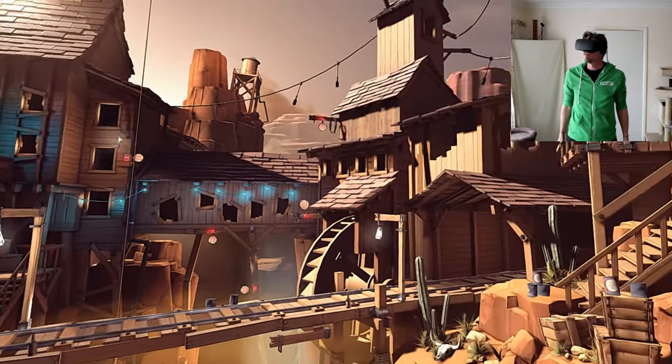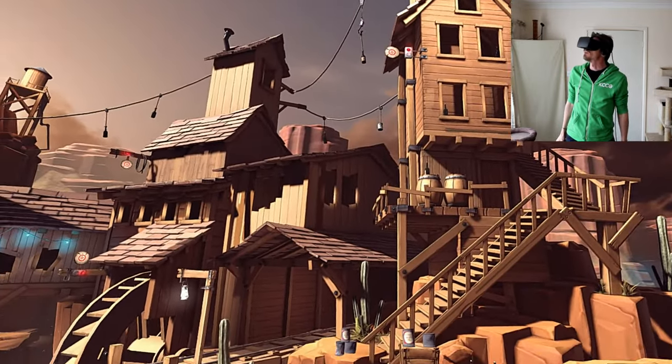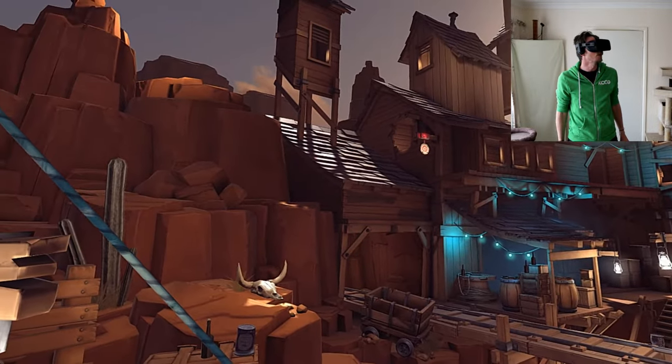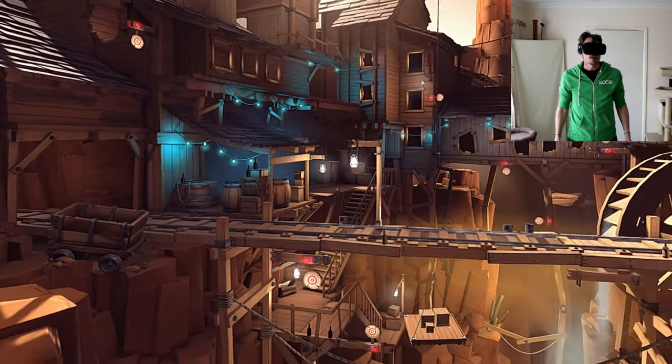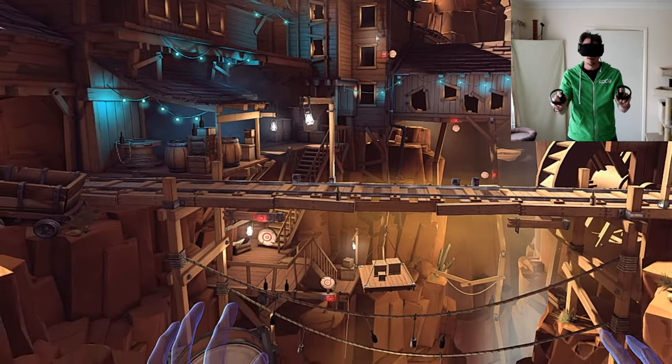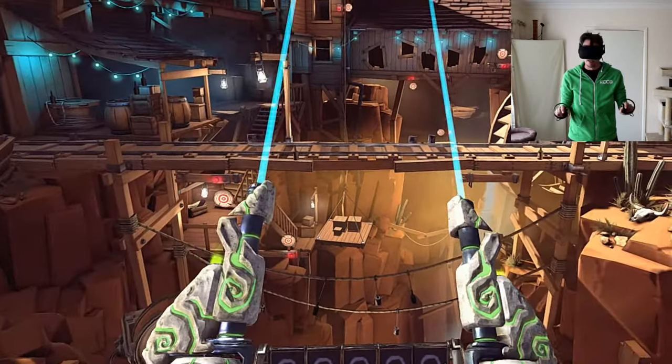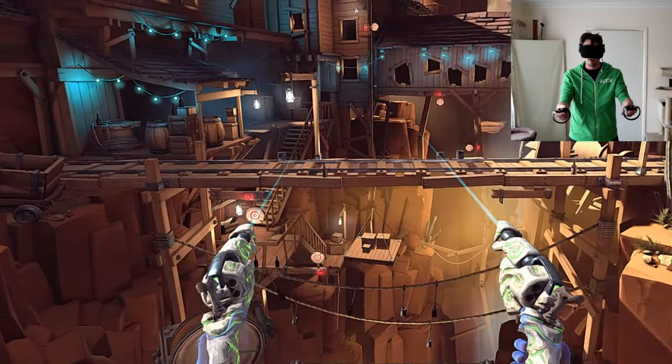So here's Mining Town. If you have a quick look around, there's just a couple of buildings for your targets — tin cans, bottles, and lamps. You can shoot all those. To get your guns, if you look down they're there. Push the buttons and you've got your guns. You can reload them.